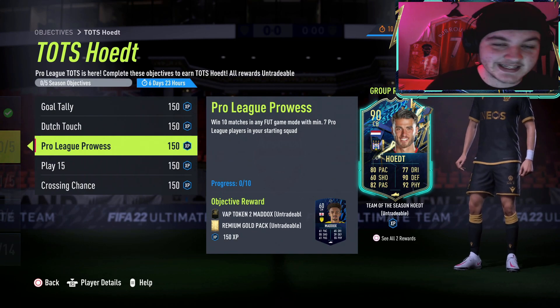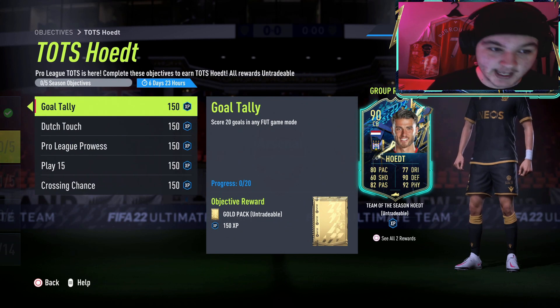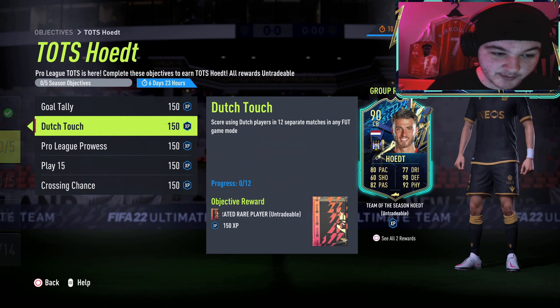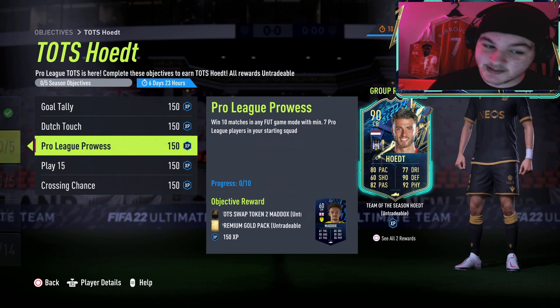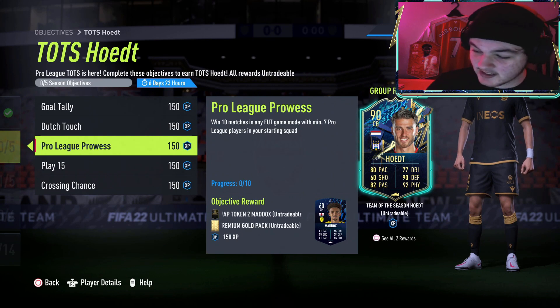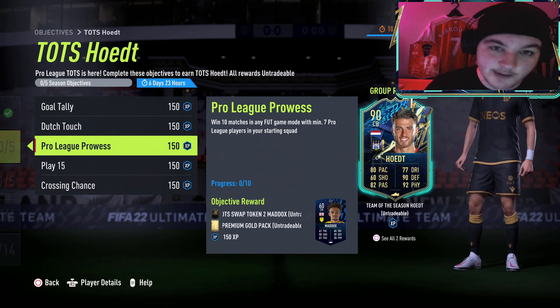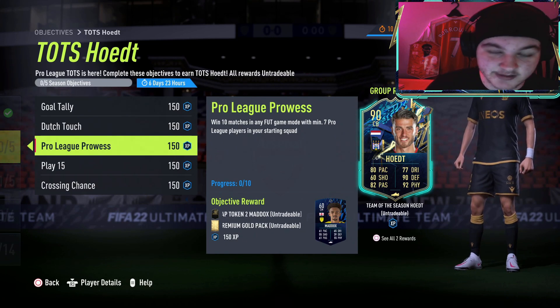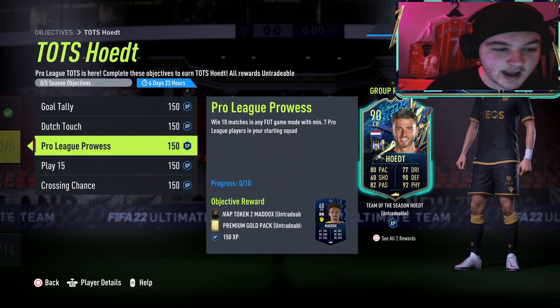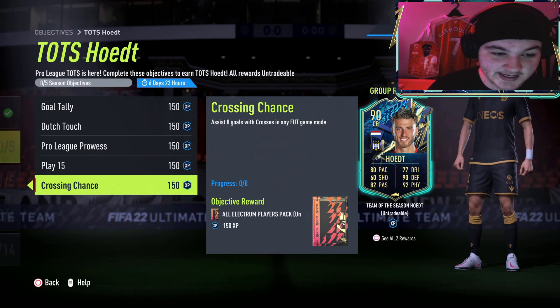Without further ado boys, let's get into this objectives guide. First off, you've got score 20 goals in any FUT game mode, score using Dutch players in 12 separate matches in any FUT game mode, win 10 matches in any FUT game mode with at least 7 Pro League players — and Pro League is the Belgian league, so it will say BEL 1 — play 15 matches in any FUT game mode, and assist 8 goals with crosses in any FUT game mode.